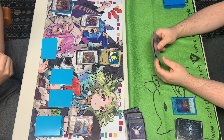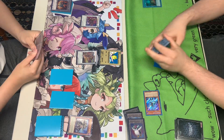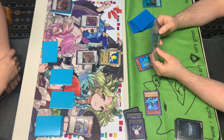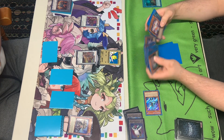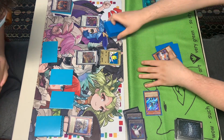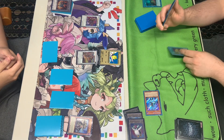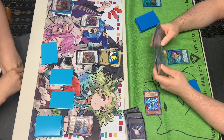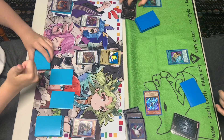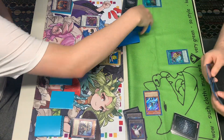We're going to go Standby Phase, activate the Starter here. Going for the Sprite Blue, activating the effect — it's going to resolve. We're not getting the Jet here; we're going to add the Red, going for that Monster Negate. We're going to activate Prada Prosperity in the main phase, banishing 3 for cost. He's going to let that resolve. We're going to see Blue, Mystic Mine, and the Starter — adding the Mystic Mine.